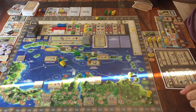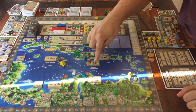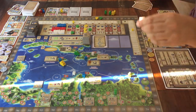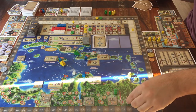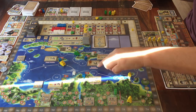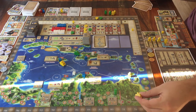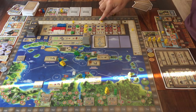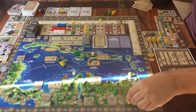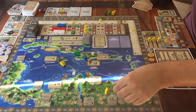If you ever reach a space that shows a globe and a worker, that means you can move your own little worker forward on this track. The action will tell you how many spaces you can move forward. You don't have to move that many steps, but no more than what it says. You get the reward of whatever space you end on. On this track, you can't share a space with another worker — you jump over them and pretend that space doesn't exist.